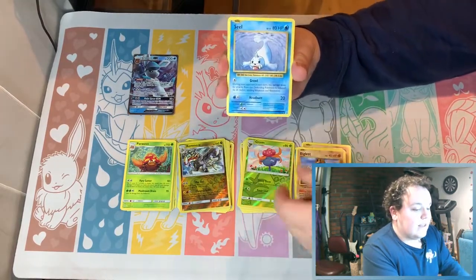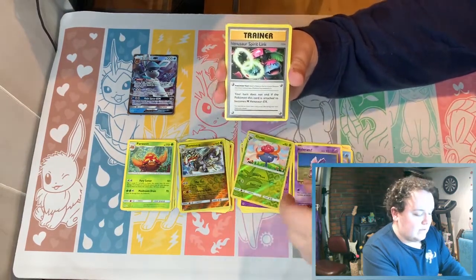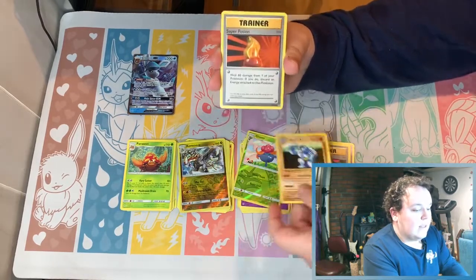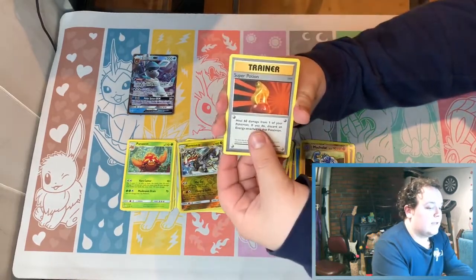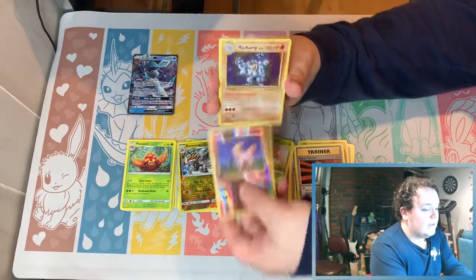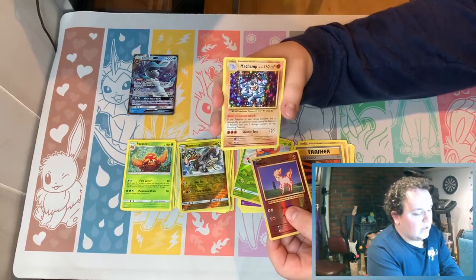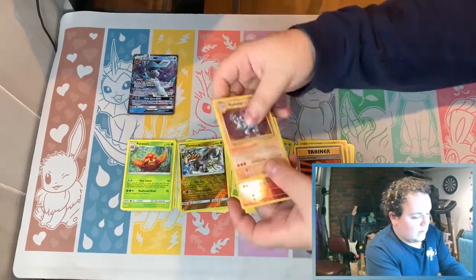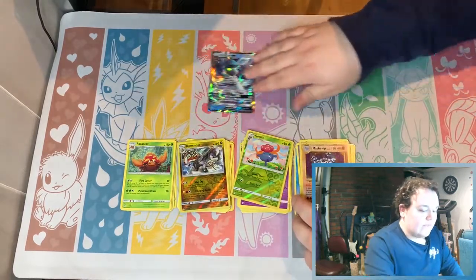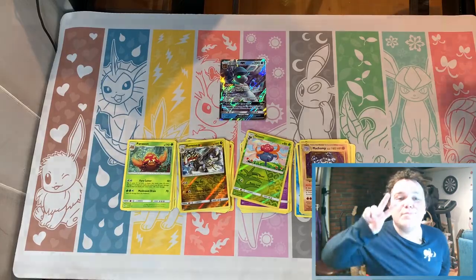Here we go — we got a Seel, an Eevee, a Spirit Link for Venusaur, a Machoke, a Super Potion, a Ponyta reverse, and wow — a Chansey holo! Nice. So that's our good pull of the day — a Chansey and the Glaceon GX tin. Thanks so much for watching everyone, peace, and let us know what you want to see more of.